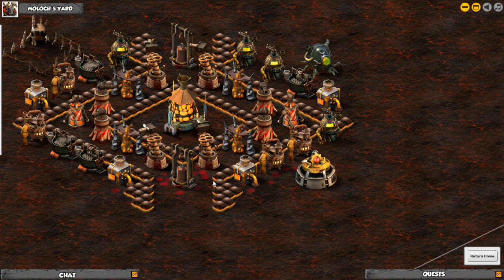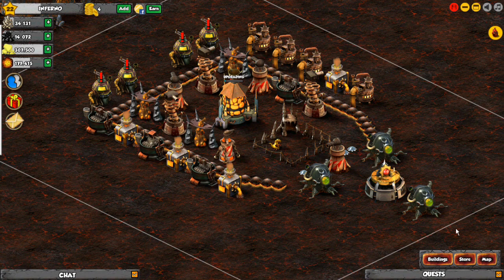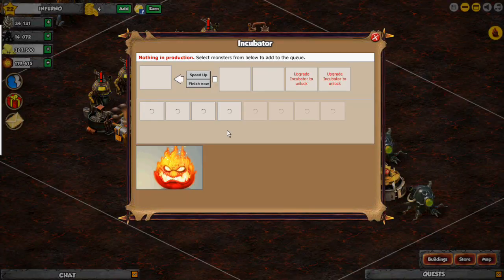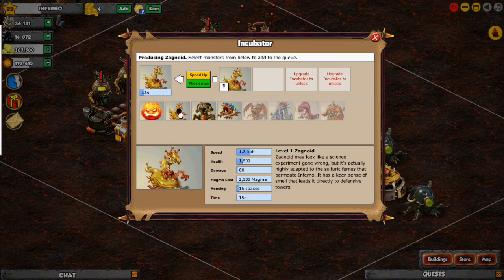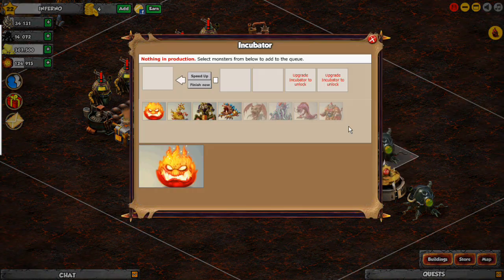They've got traps right here, just so you know — traps on both sides. So the best way to do it is kill them on the side with the Zagnoids. Later in this video I will be showing you how I usually destroy the base. I'm just going to pause and go ahead and build some Zagnoids — I believe that's what they're called — Zagnoids — to destroy the base.